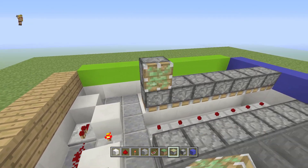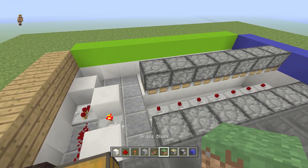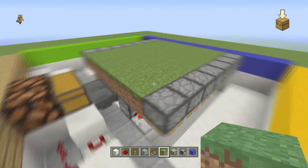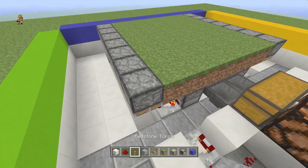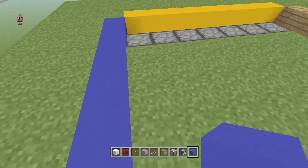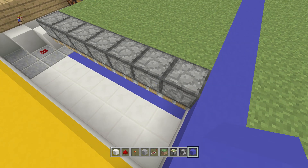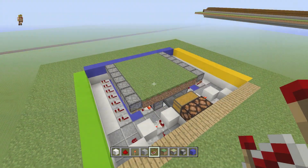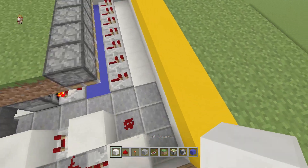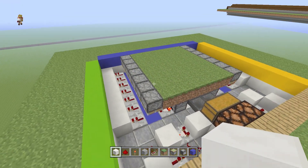Place some dirt right across and fill in that entire gap. Then place some blocks back in that gap on the bottom — don't worry, the sticky pistons will pick those up. Then place some repeaters going forward on both ends, and a block in front of those repeaters. Repeat this on both sides — it's very symmetrical.